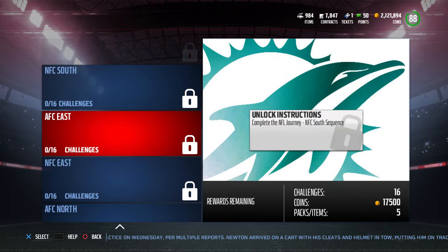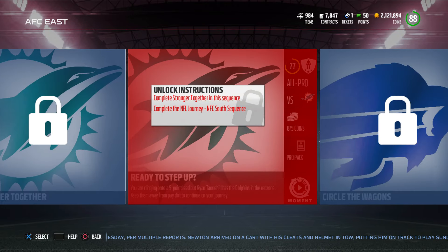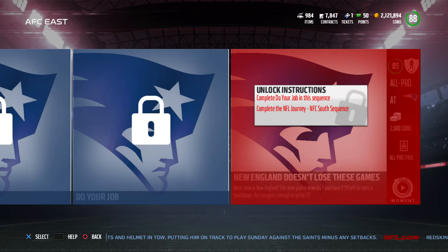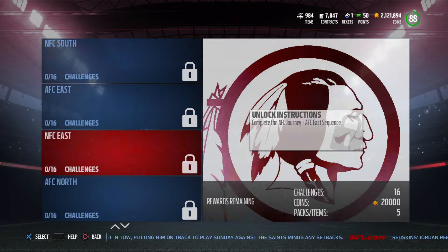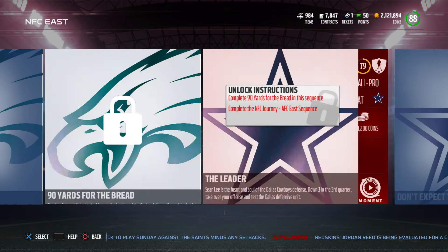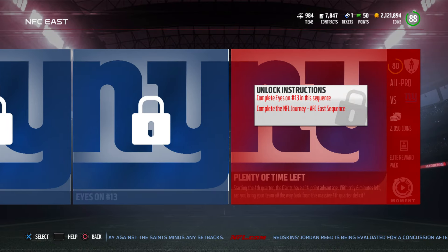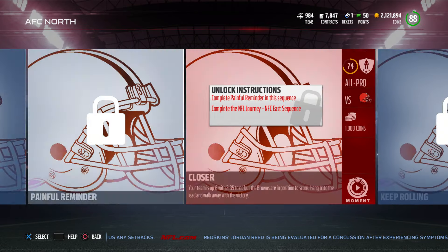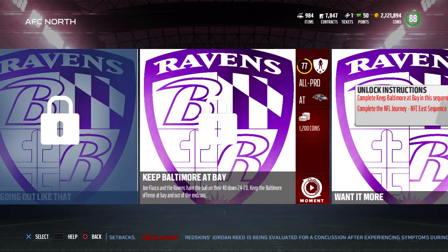And then the AFC East — basically I'll go through all this just to finish it off. One quick thing though, guys: because the coin totals are so great and you get good packs later on, I recommend — and I said this before in a prior video — have a farm account, a secondary account to do these. You can do this again. These offensive and defensive elite players and packs you can open again on a second account. Save them for when there's a huge player drop, like when that Brady card was out. Moving on to AFC North: you've got more pro packs, an all pro pack, an elite reward pack, and a legends pack.